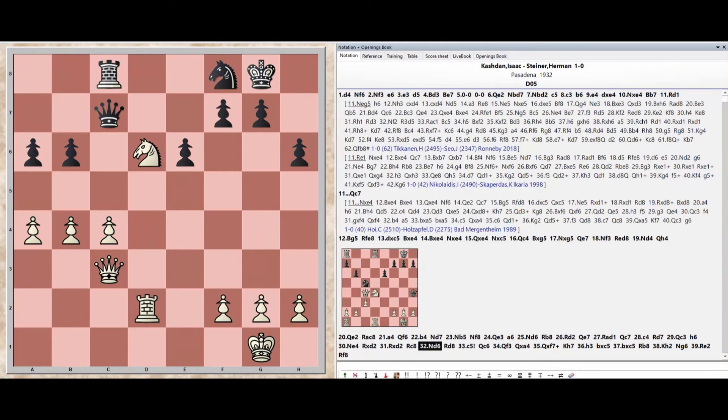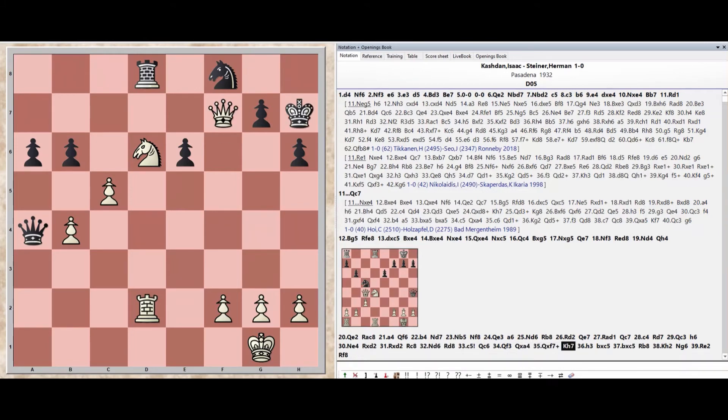Knight d6, Rook d8, Pawn c5, Queen c6, Queen f3, Queen takes a4, Queen takes f7.